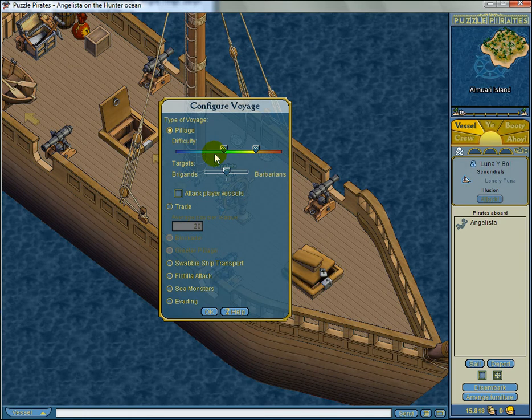Right now we're set up for pillaging. The bar below determines what kind of strength the ship we ought to attack should have — easy, average, hard, and very hard. I recommend for beginners that you start at average to hard.